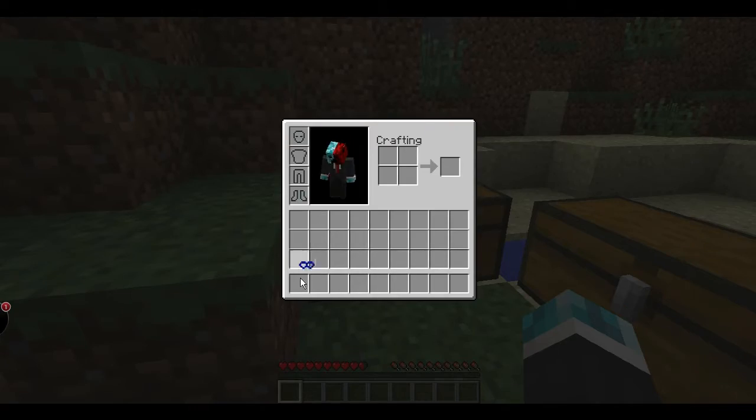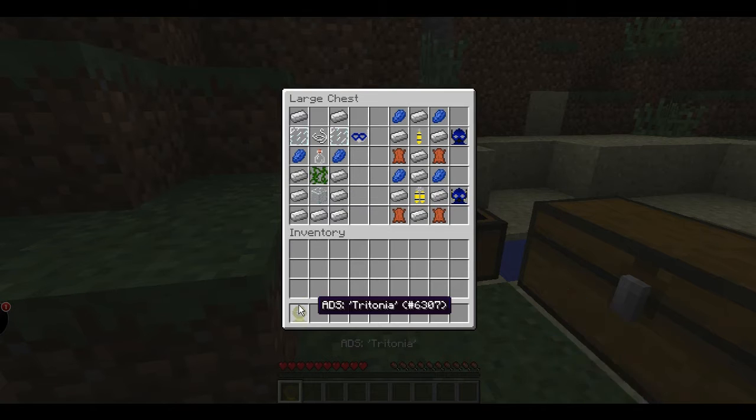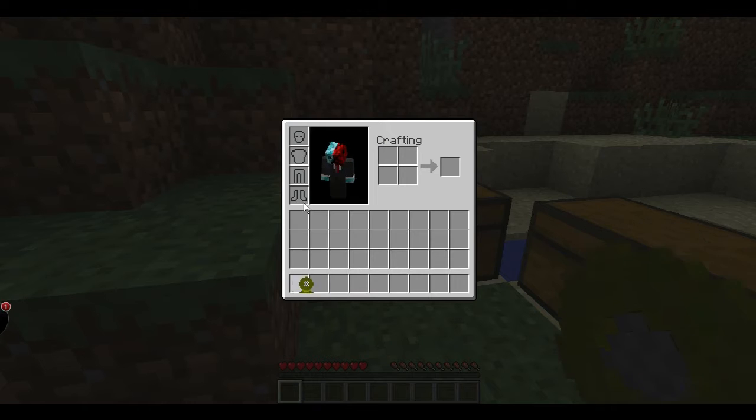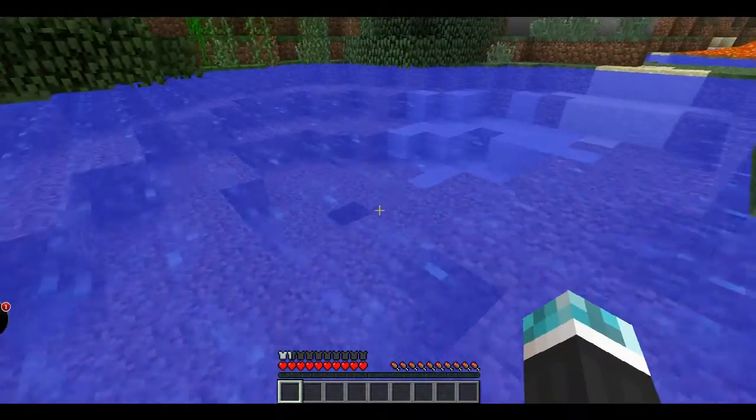Now the next one we have is the astrytonia, which is iron in a cauldron shape, glass here and vines here. This one I think is the one that doubles — I'm not sure.